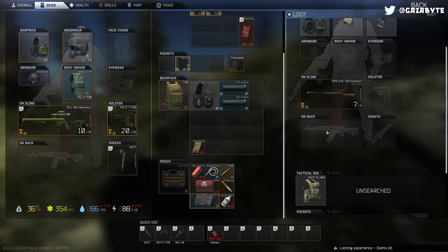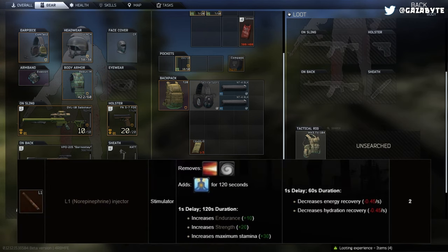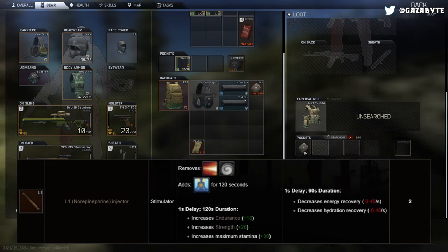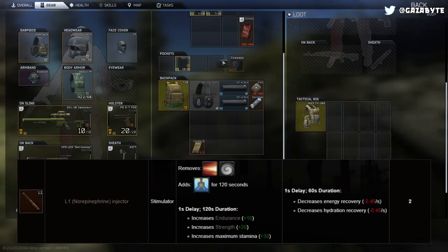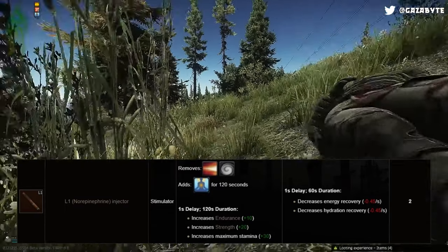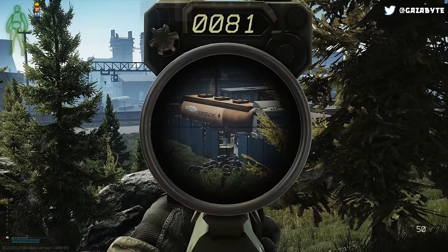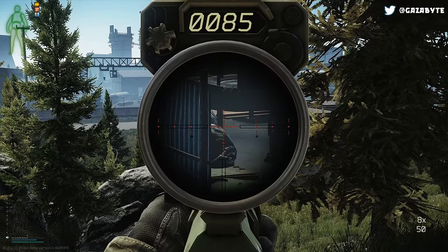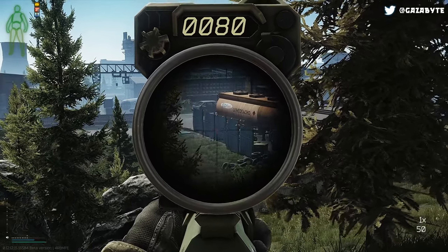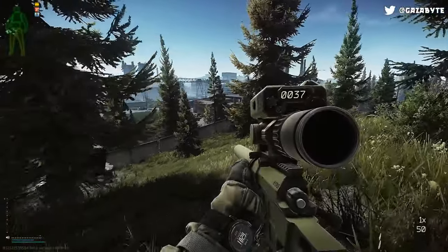The L1 — norepinephrine — is up next. The L1 removes pain and tremors and gives a painkiller effect for 120 seconds. For 120 seconds, it also increases the endurance skill by 10, strength skill by 20, and maximum stamina by 30. It also decreases energy and hydration recovery by 0.45 per second for 60 seconds. Most stims in EFT increase strength and endurance and add some sort of painkiller effect — this one is no different aside from a boost to max stamina.